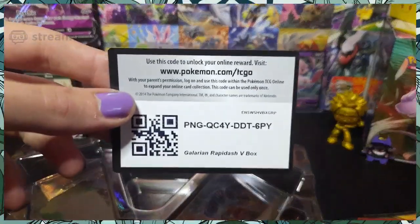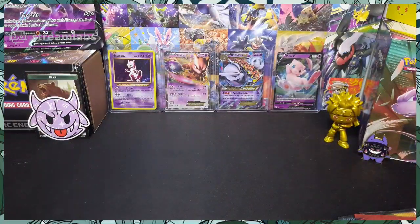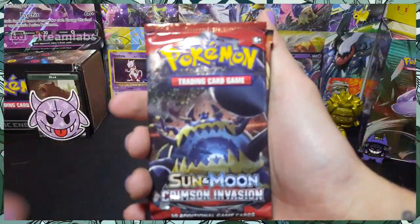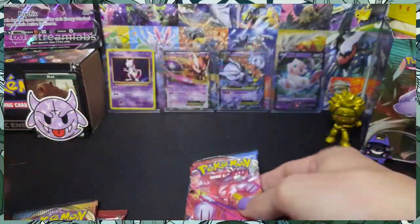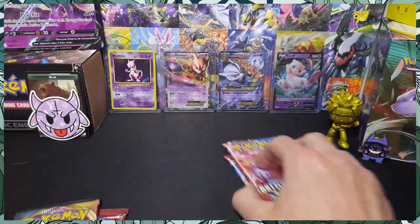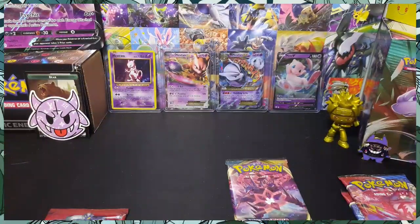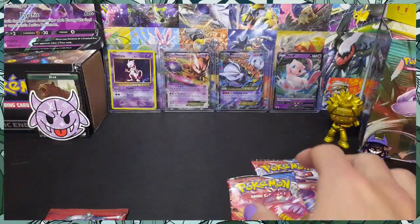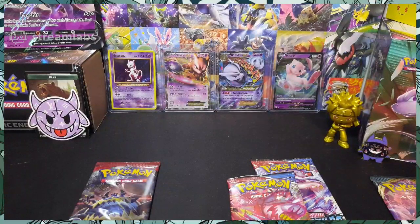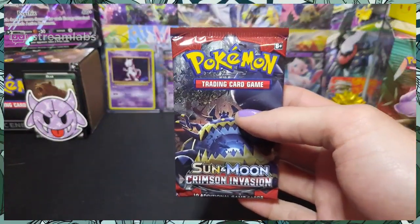A code card for one lucky viewer — get it before it's gone. Let's get all this plastic and cardboard out of the way. So here we have it: we got a Crimson Invasion, a Darkness Ablaze, and one of each of the bears in the Battle Styles. I say we go ahead and save Battle Styles for last — or actually, because we can pull the Charizard in Darkness Ablaze, let's save Darkness Ablaze for last. So: Crimson Invasion, Battle Styles, Darkness Ablaze. We got variety on today's episode, folks.